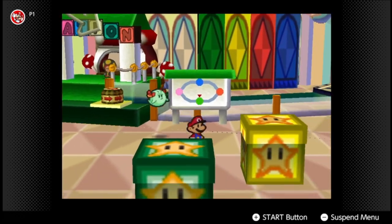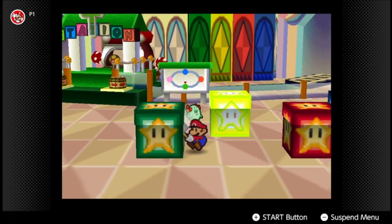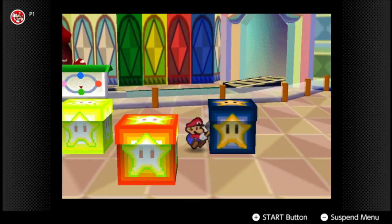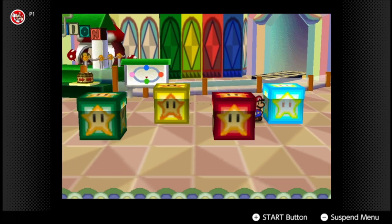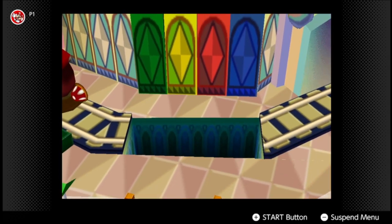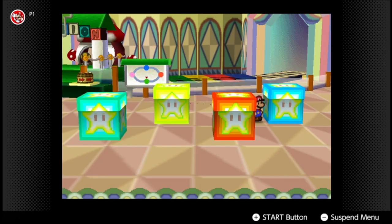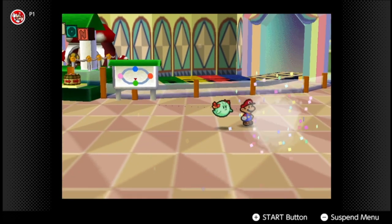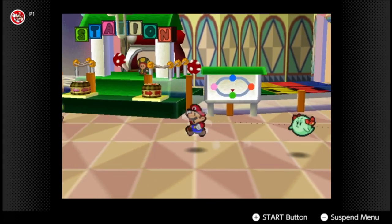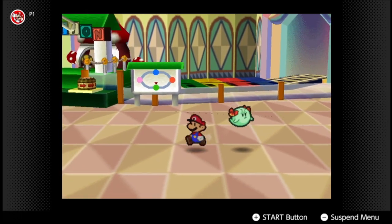Back at the green station — remember the order Rusty gave us: yellow, green, red, blue. You can skip the Rusty portion if you already know the order. Anyway, this is an appropriate time to cut off from this part of Paper Mario. Next time: Shy Guy's Toy Box. See you guys then.